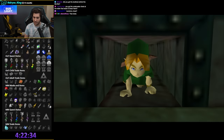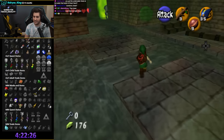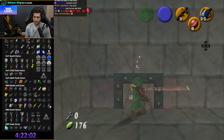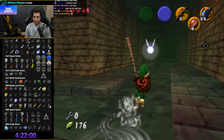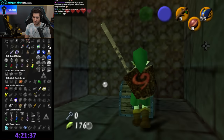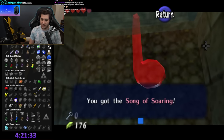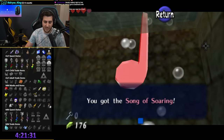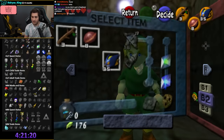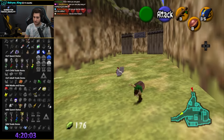I got the Skulltula behind a chest — this chest. Let me get it. I can get this one, there's a five-head strat. Let's go! Didn't even have to do the actor glitch, but I did it anyway. Very cool. Bottom of the Well is cleared.